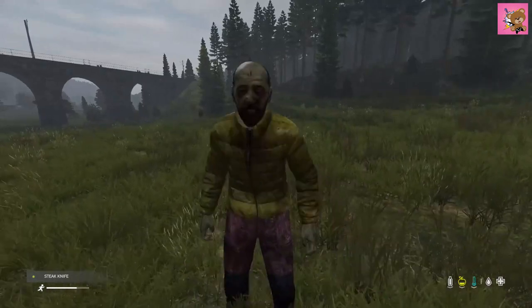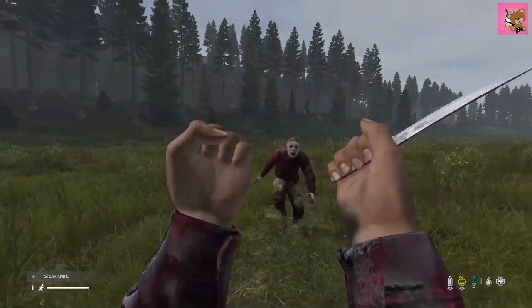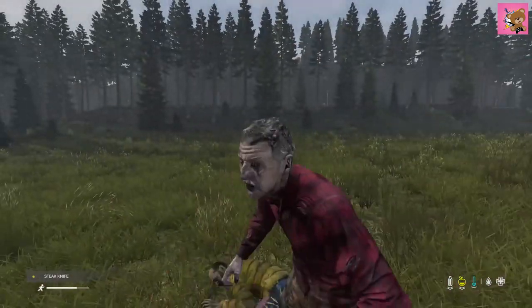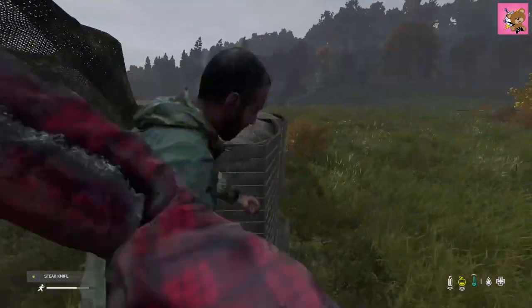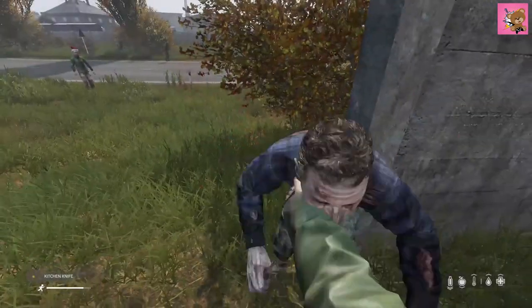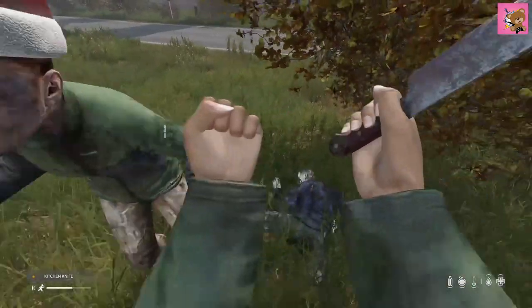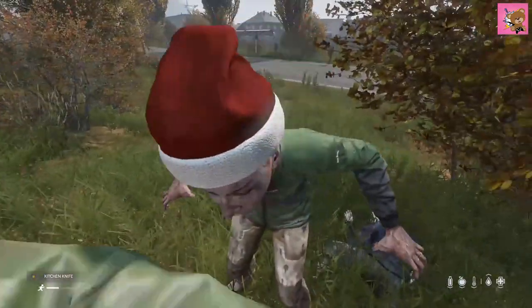The stake knife, along with the knives to follow, all share the same damage and shock stats — dealing 17 damage with a normal attack and 25 damage with a heavy attack, with shock damage of 7 for normal attacks and 12 shock damage for heavy attacks. You will be able to find stake knives in towns and villages as they are pretty common. The same can be said for the kitchen knife, which has a minute range advantage over the stake knife but requires one extra slot to carry.